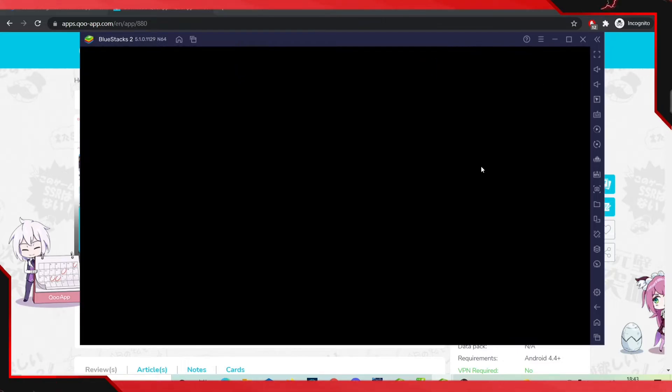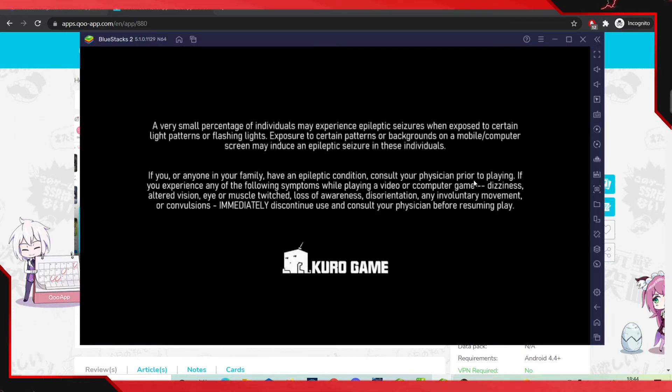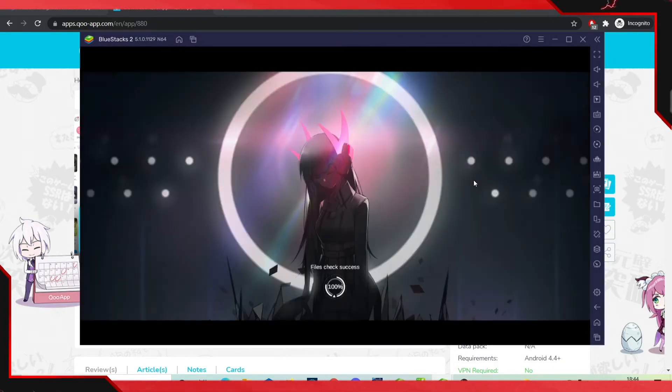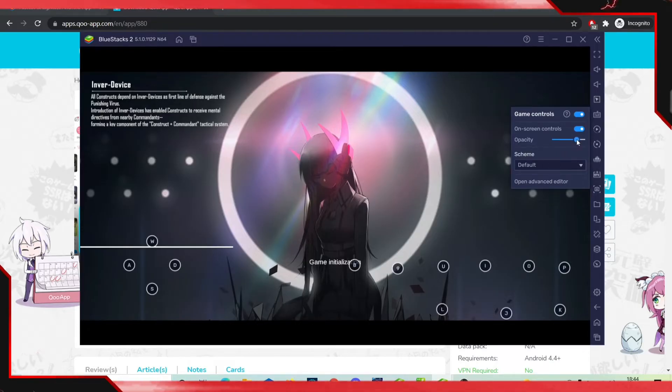This is my first ever recording on my PC — I did get a brand new PC, so let me know in the comments if you want more PC content. As you can see with Punishing: Grey Raven, this instance has my account on it. When you open it up, you're going to see the key binds already set for you.